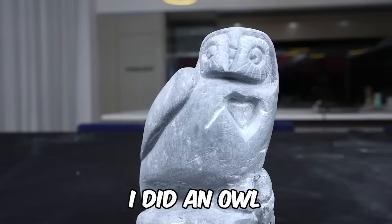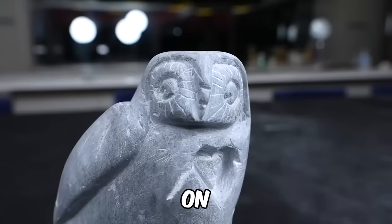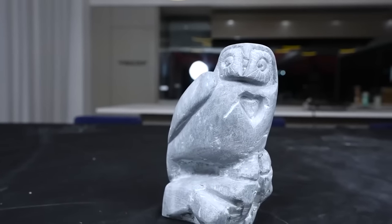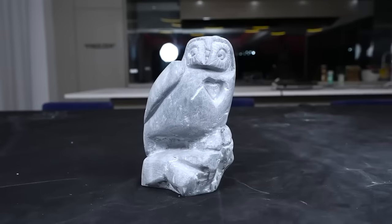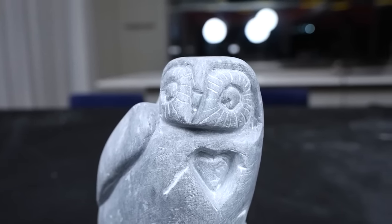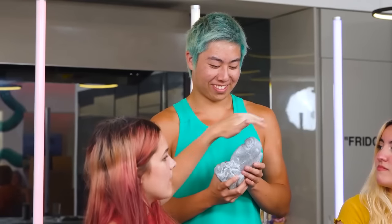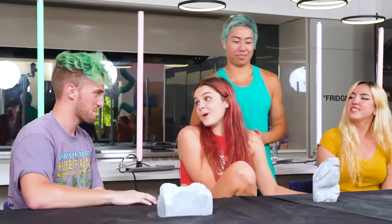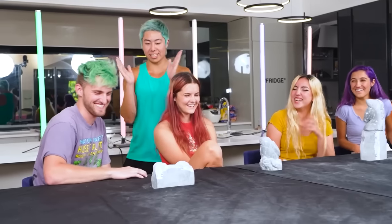Mackenzie made an owl on a tree branch with a little heart. 'You have the entire form of the owl down — I'm actually impressed by how smooth it is. It has some nice details on the face.' It was originally going to be a cockatiel but the shape of the block changed the plan. 'I'm the one who didn't want to challenge myself, as you did a frog for like the fifth time?' 'No comment. Great work, Mackenzie.'